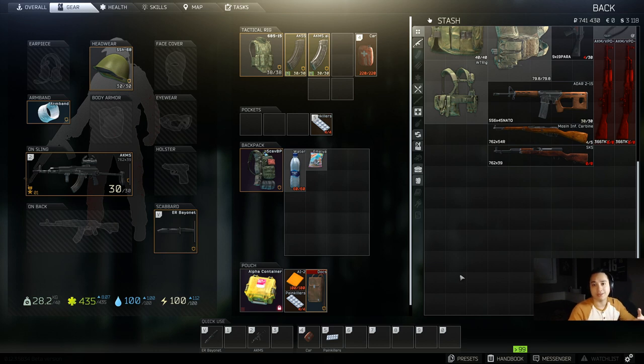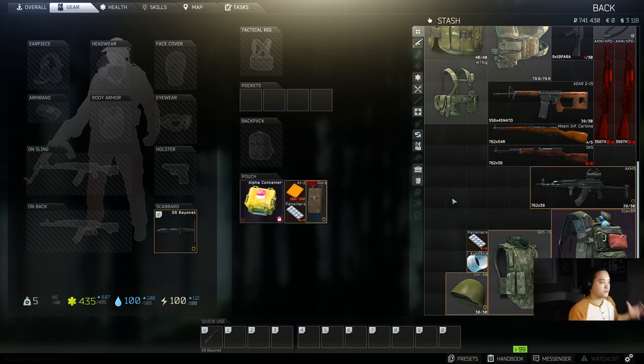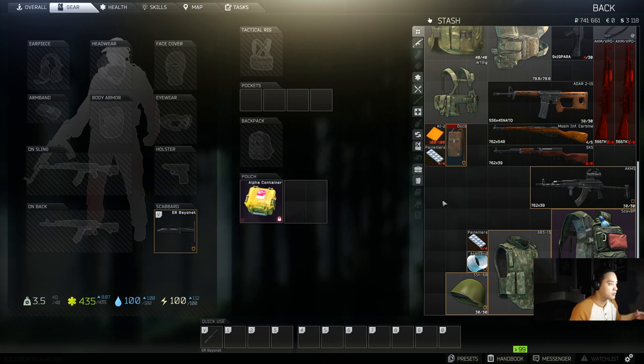The first loadout is very simple. As you can see on my screen, this is what they call a hatchling — essentially someone who comes in completely naked with nothing inside your pouch. The goal is just to run into the raid and grab whatever you can. Typically you're grabbing high value loot — a bitcoin, high value keys, just general high value loot — throwing it in your pouch and running out.